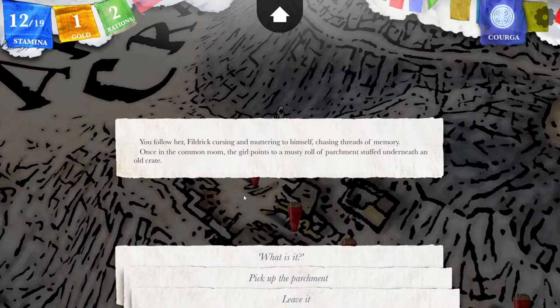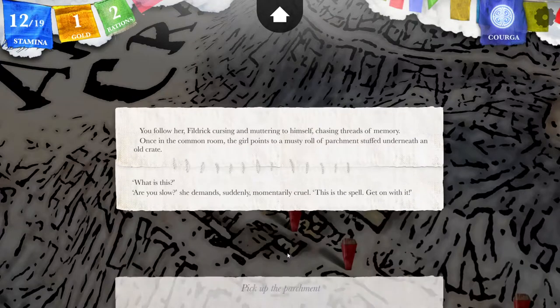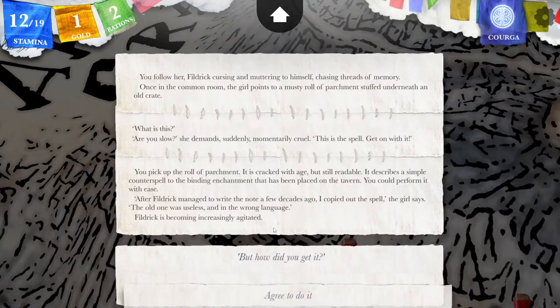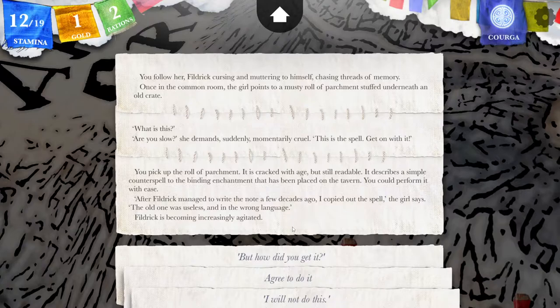Once in the common room, the girl points to a musty roll of parchment stuffed underneath an old crate. What is it? I want to know what she says it is. 'Are you slow?' she demands, suddenly momentarily cruel. 'This is the spell! Get on with it!' Now this could be a trap. You pick up the roll of parchment — it is cracked with age, but still readable. It describes a simple counter spell to the binding enchantment placed on the tavern. 'After Fildric managed to write the note a few decades ago, I copied out the spell. The old one was useless and in the wrong language.' Why was it in the wrong language, and if so, how did you learn the right language? This feels more like a trap.